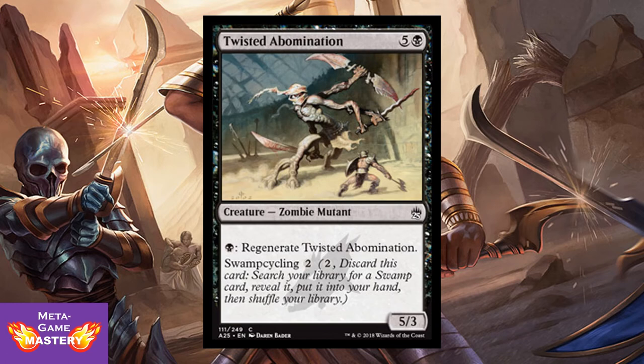And Twisted Abomination is probably the best of this cycle. It's 6 CMC, 5 colorless and black, for a 5/3 zombie mutant that regenerates for 1 black mana. It has swamp cycling, so early on you can just pitch it to get the lands you need. Late game it becomes a 5/3 — or practically infinite toughness — creature that resists removal. Very, very good card, very good reanimate target. If you're drafting black and you pick this up, it's going to do great work.